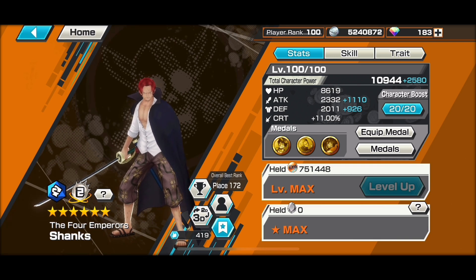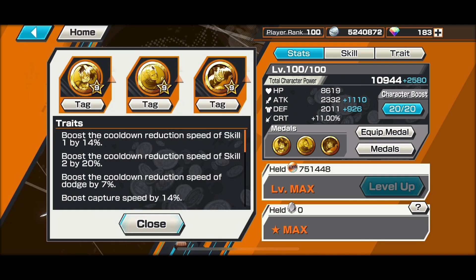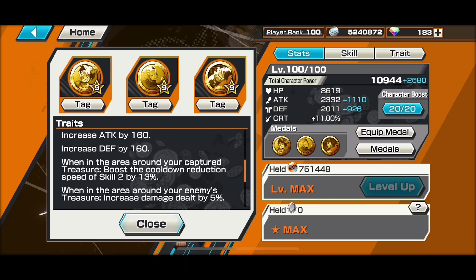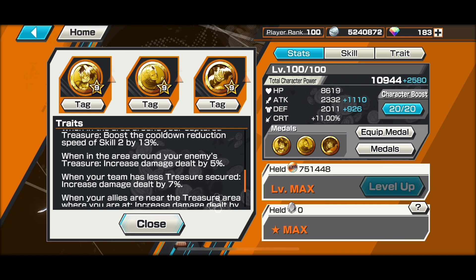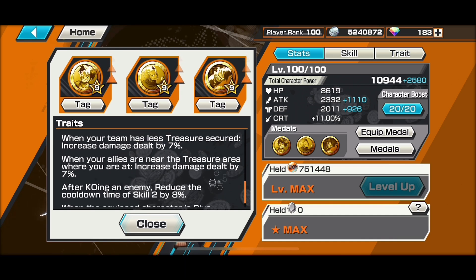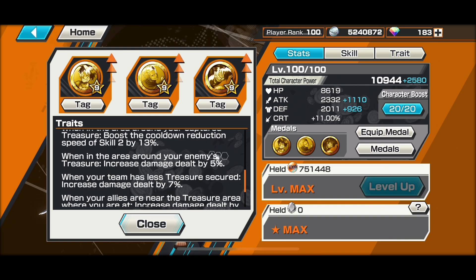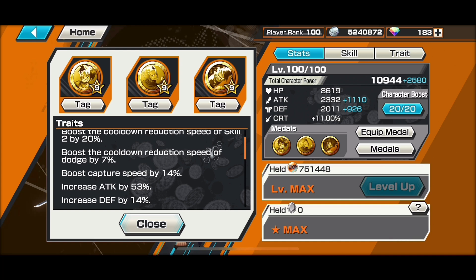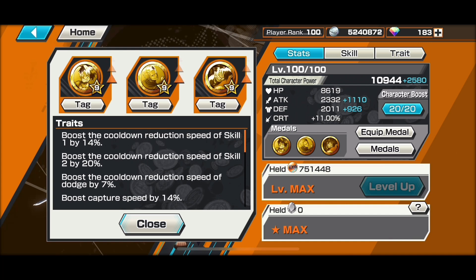In order to play this gameplay, I have equipped him the Straw Hat medal set, Elephant Gatling, Dragon Quake, and Battle Axe. All three of them will activate a lot of damage increase, plus I prioritize skill 2 cooldown, where if I KO an opponent I get skill 2 cooldown or stay in my treasure area. I definitely recommend to prioritize skill 2.